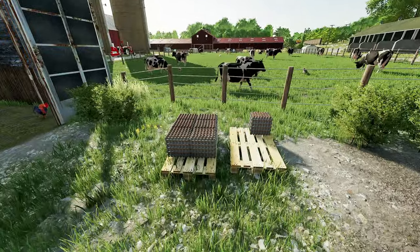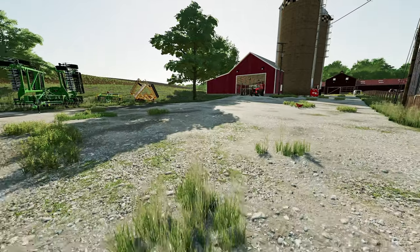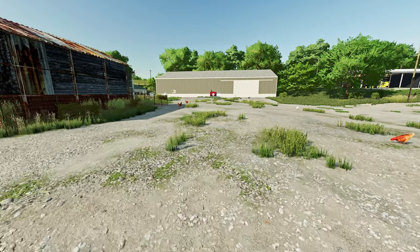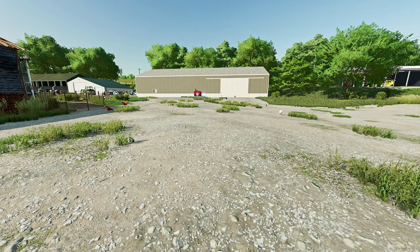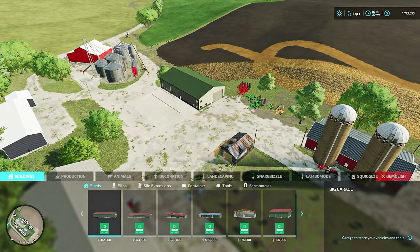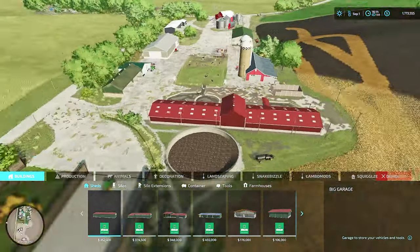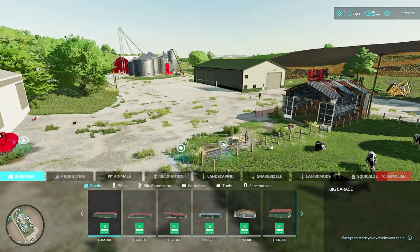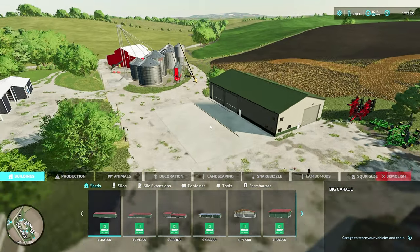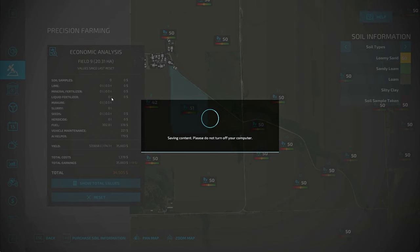I've got a big loan. We use EasyDev to build these farms. I've got $1.77 million in the bank, but I initially used EasyDev to give myself a ton of money. I used a new mod called the Enhanced Loan System. The 16x map takes forever to save — it's actually quite comical. I now have two loans: a $200,000 loan for my house — a 36-month loan at 3.5% — and a $12.5 million loan at 3.4% for 20 years.